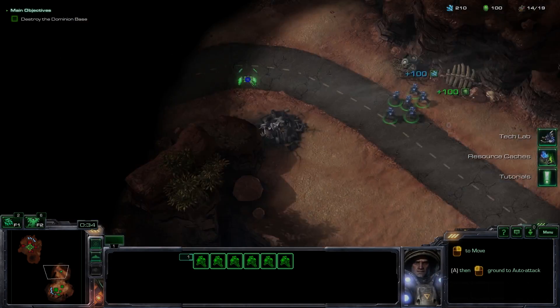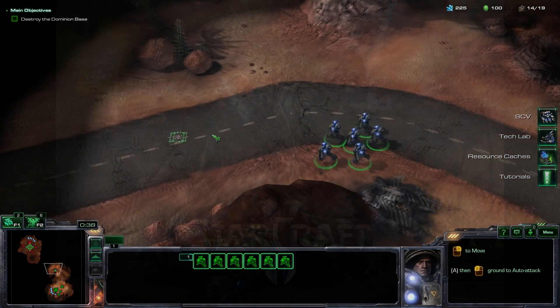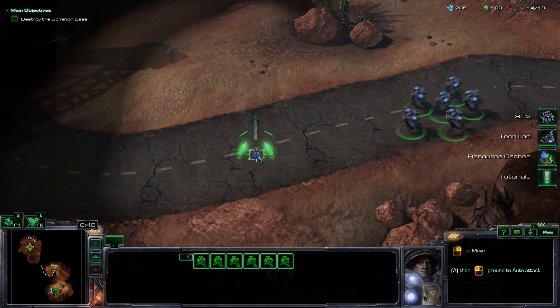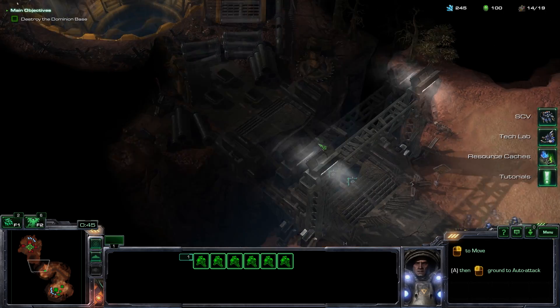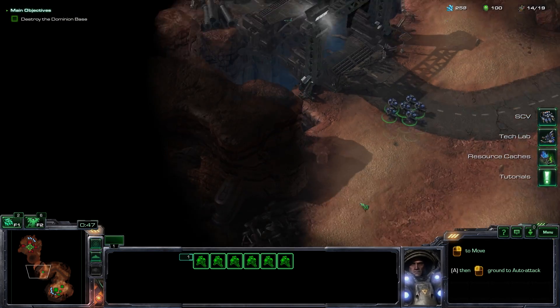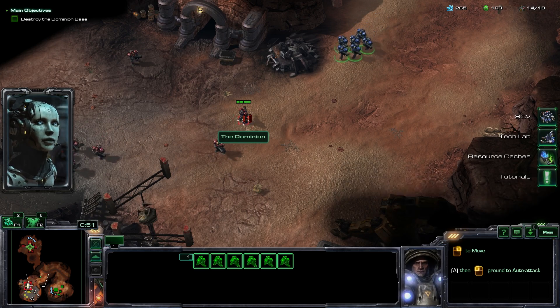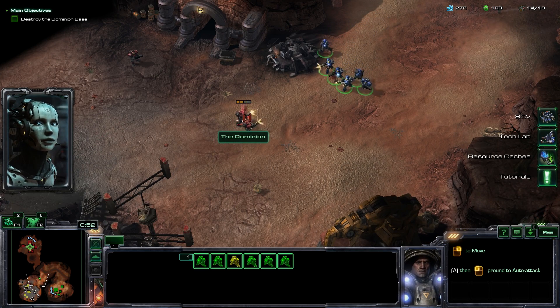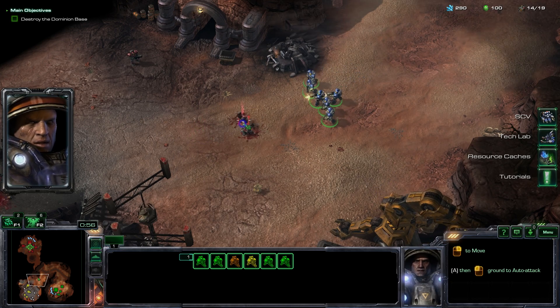By the numbers, boys. Orders received. Got it. Commander, the Dominion is attacking the rebel base to the southwest. Good — that'll keep the Dominion off our backs.